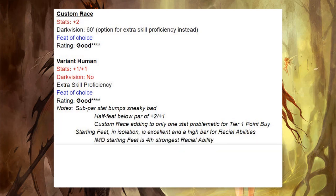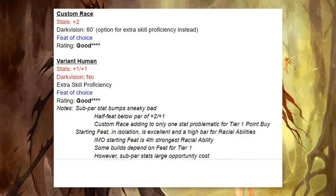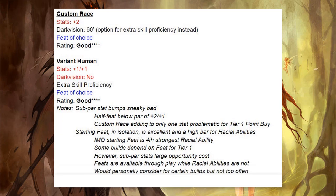I do think the starting feat is only the fourth strongest of the racial abilities, so there are some better. But some builds do depend on a feat at Tier 1, specifically looking at Polearm Master and Crossbow Expert. Keep in mind the subpar stats are a large opportunity cost, and feats are available through play while racial abilities are not. One final note — check with your DM to see if the custom race is eligible for the appropriate racial feats.